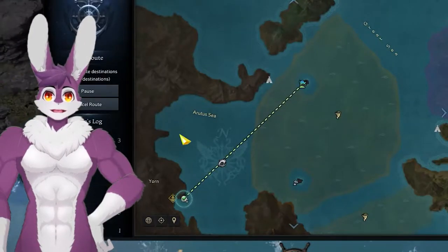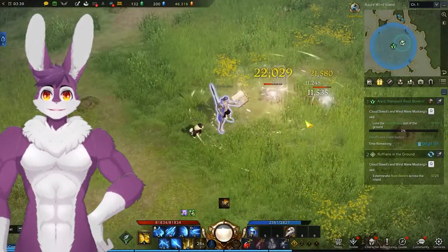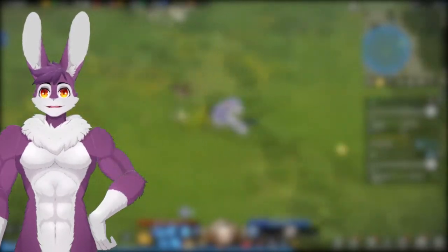Our next Una daily is on Azure Wind Island, north of Jorn. Accept the daily Una, Rufians in the Ground. This one is much easier — we just need to defeat 25 beetles on the island to complete it. After doing this 15 times, we'll get the 11th giant heart.